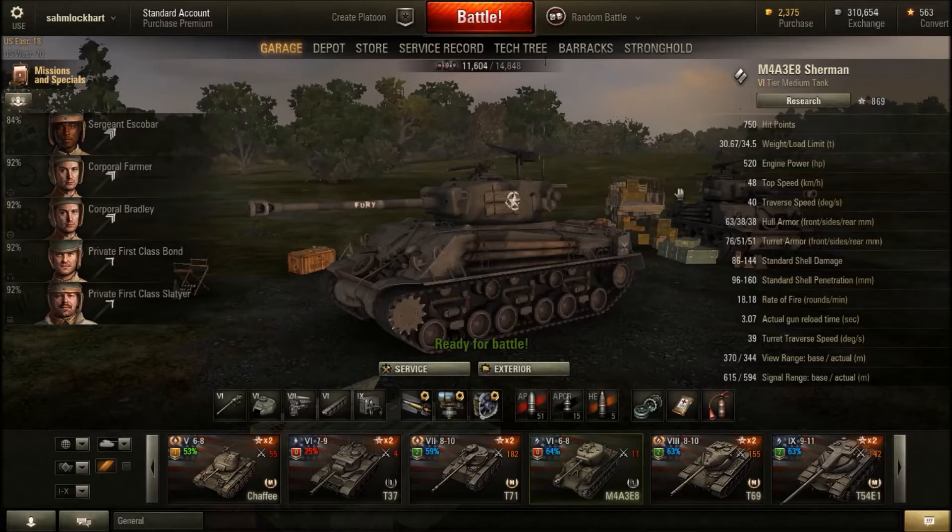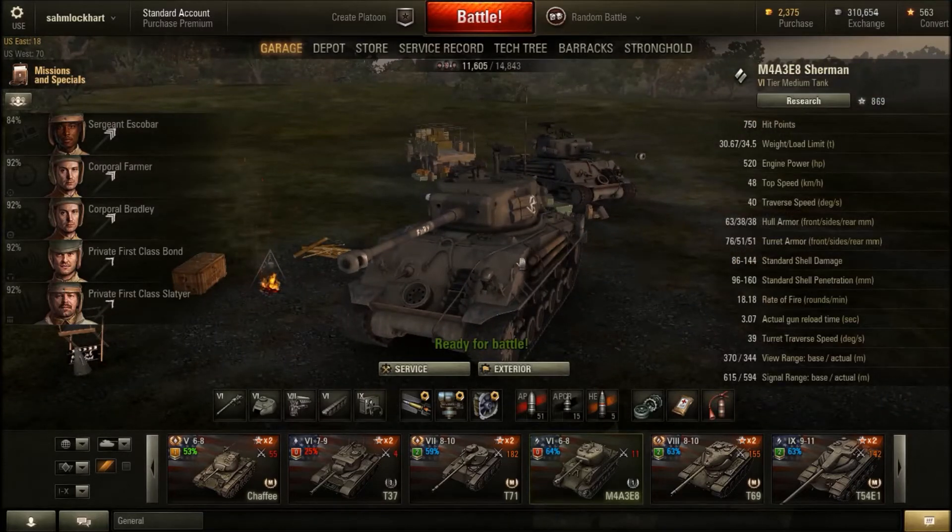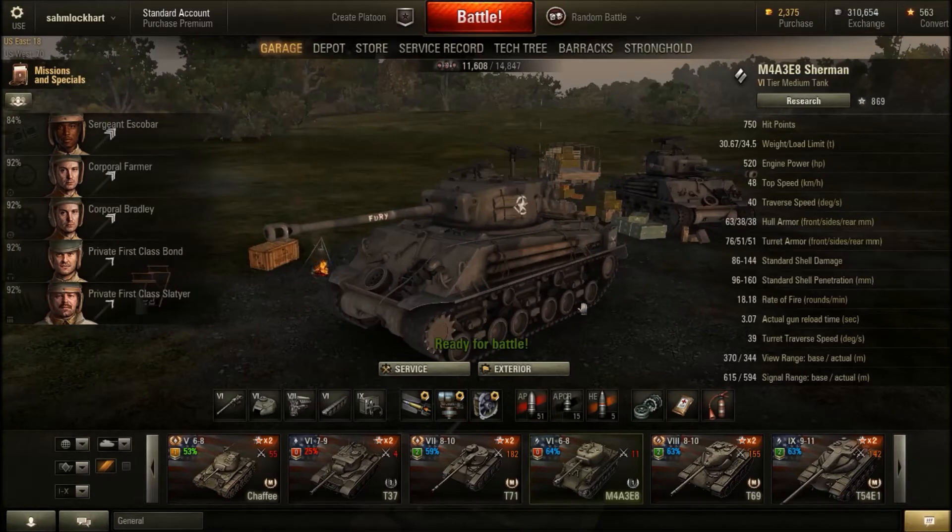You can have the less crew experience percentage as well as less money-making percentage, but you're basically buying cosmetics. Here's the model of the Sherman EZ-8 Fury — as you can see, there is the gas mask.